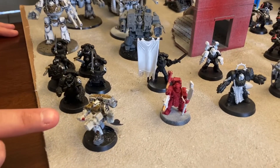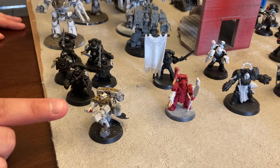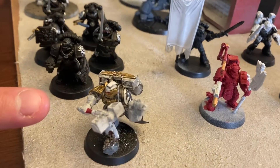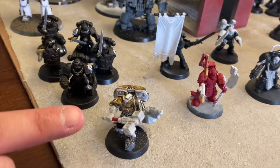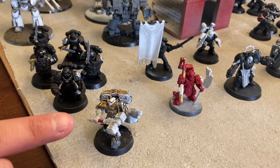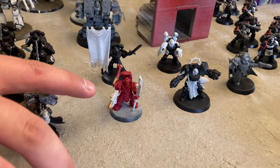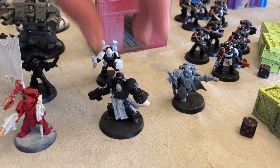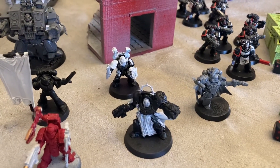My Warlord is a Chapter Master Captain with Thunderhammer, Combi Melta, Angel's Artifice, and Paragon of Iron. He also has Flesh's Weakness, so he has a 5-up Feel No Pain, and Defender of Humanity — making him an anti-character character. I have a Tech Marine with Combi Melta and Omniscien Power Axe, and another Captain in my second patrol with Relic Blade and Storm Bolter.